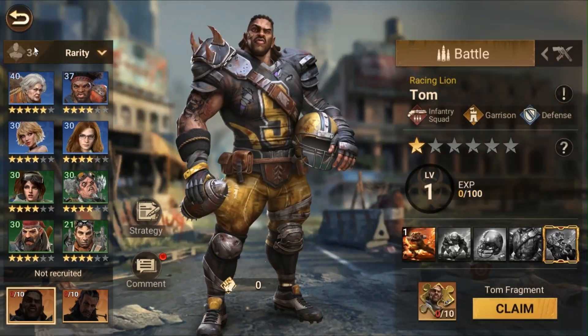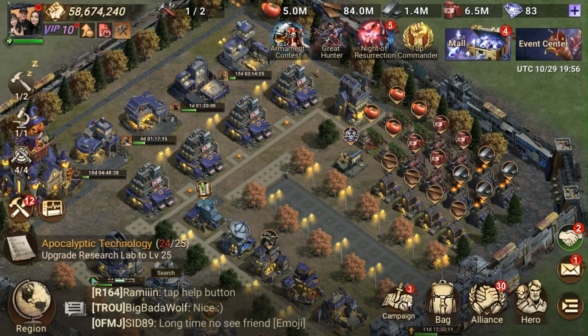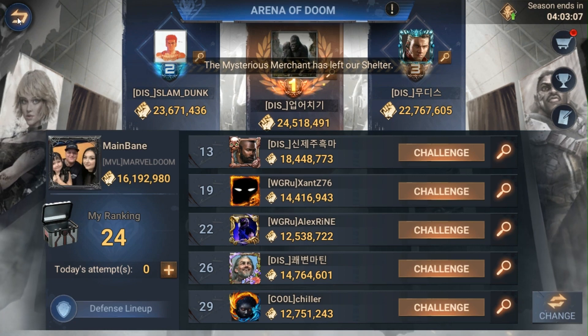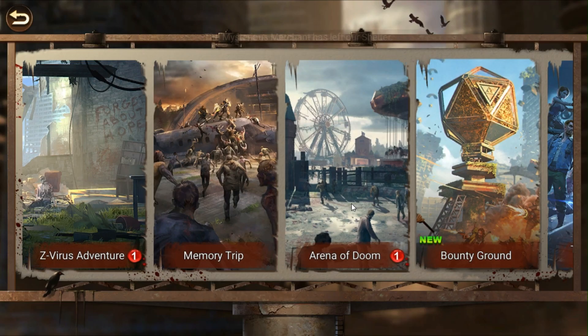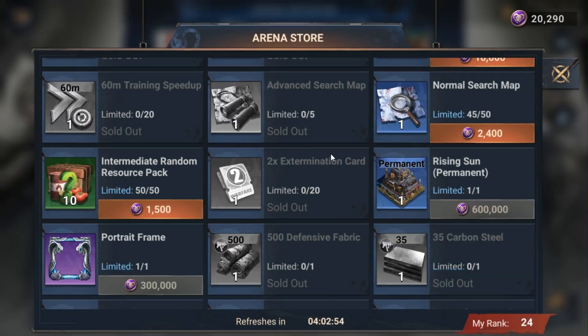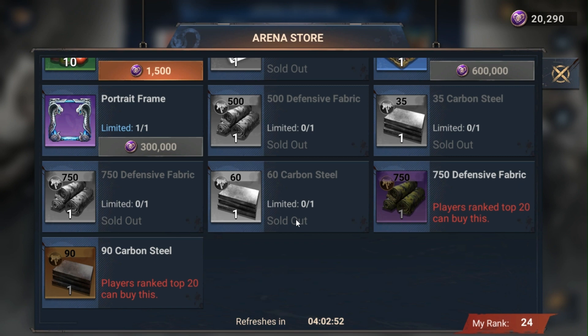You don't have Tom. If you do spend a little bit, picking up Tom will make your arena team a little better, but considering your rider focus I would avoid that honestly. With arena, you only need to be top 20 in order to get the carbon steel that you need, so if you can get in the top 20 with this you'll be just fine.